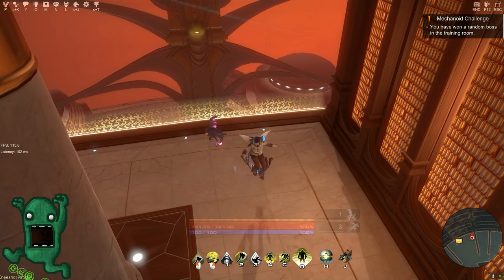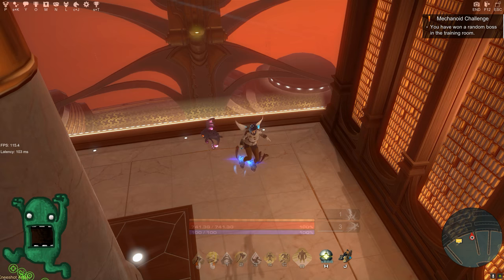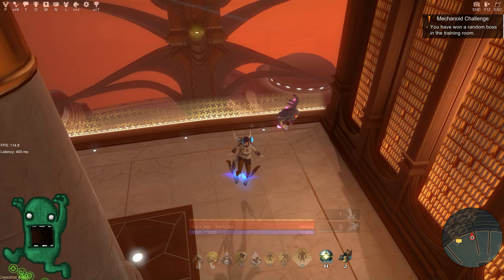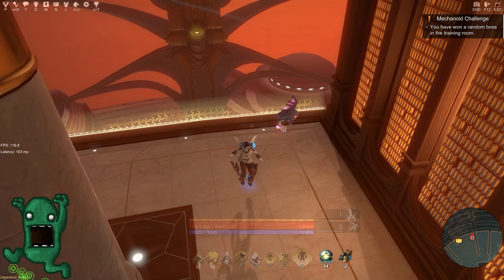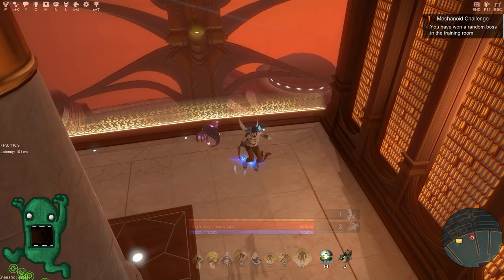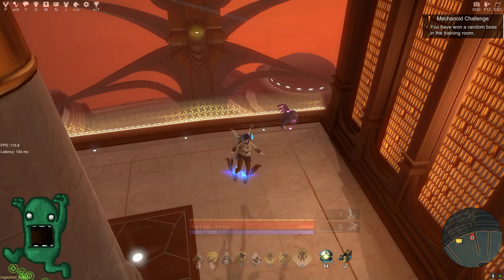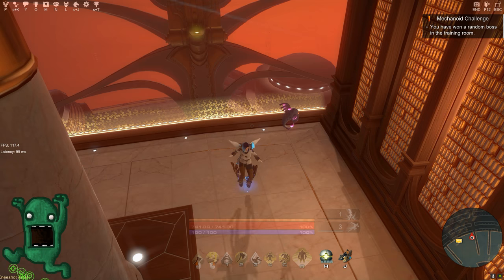What is going on guys, it's Crazy Pickle with another episode of the Beginner's Guide. Today we're going to talk about symbols — specifically the setup for the DPS, defense, and support categories. For DPS, this is going to be your daily setup that you use every day for your missions and directives.